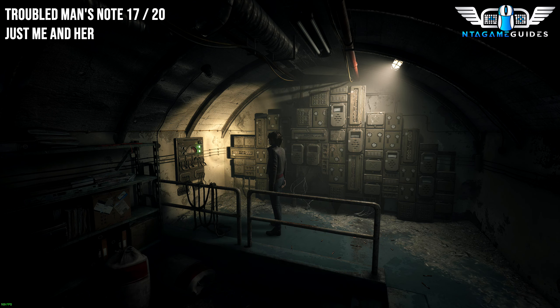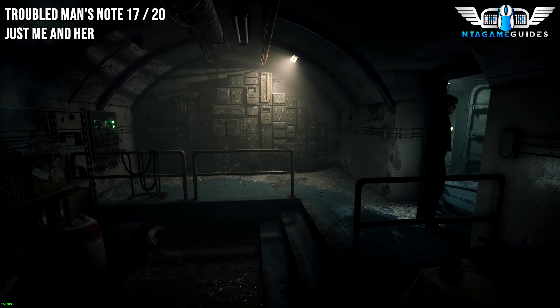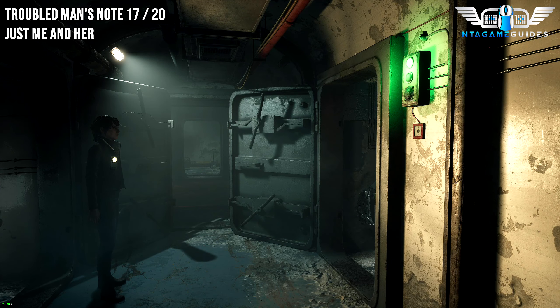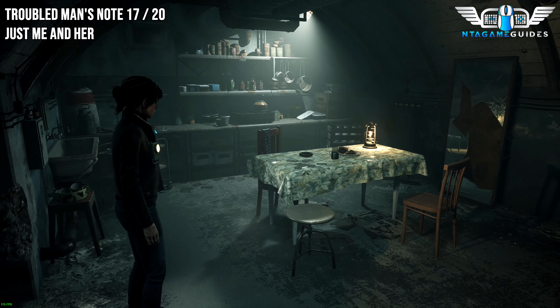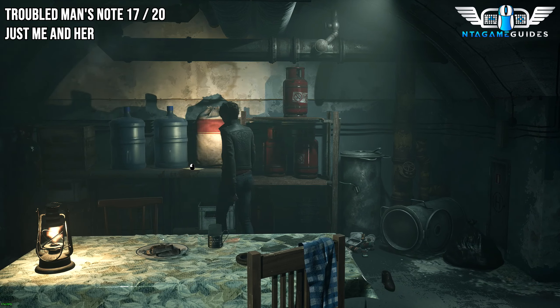When you have your fuse, bring it back to this location and turn the power back on. Once done, leave the same door and go directly straight over — this door is now unlocked and will lead you to the kitchen. Head towards the camera to change the camera view to find the next Troubled Man's Note.